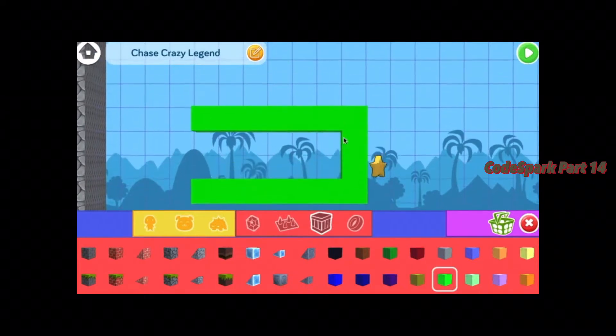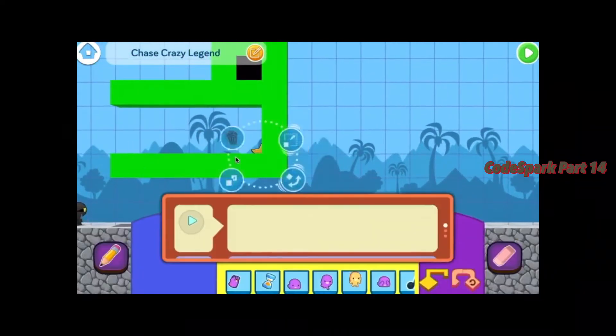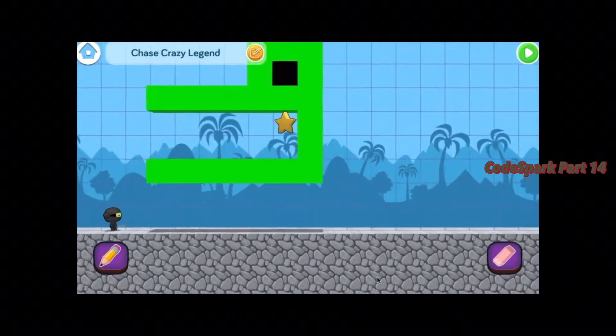We can give him an eye, and now let's put the star inside his mouth. When I finished, the object of the game would be to have players jump inside the alligator's mouth and avoid the teeth to grab the star. So let's build out the body.